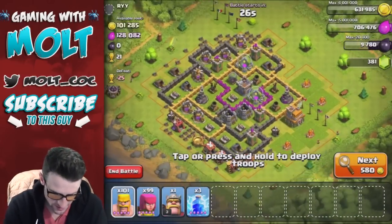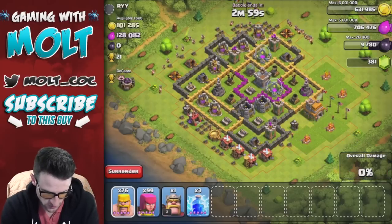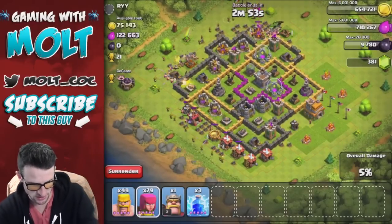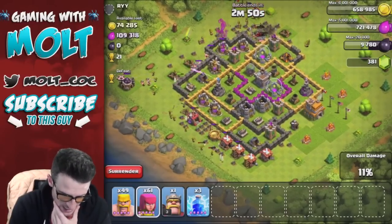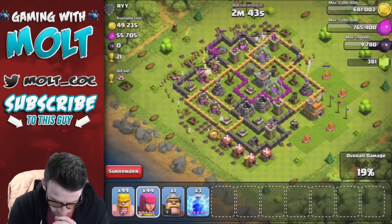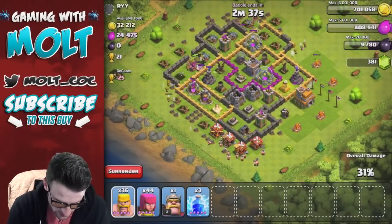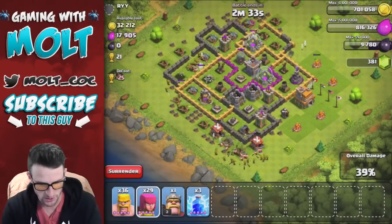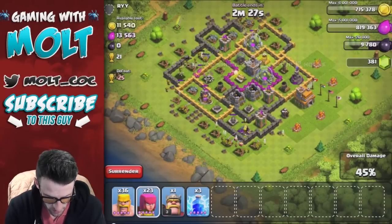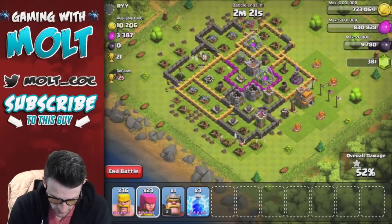Alright guys, so we are going to attack this base for sure. As you can see, most of the loot is in the mines and pumps, so we're just going to spread out a bunch of our barbarians around, bring out the archers, and spread them out as well to help take out these collectors. This person probably had them boosted and it just ended or something like that. We're not going to drop off too heavy because we do have other troops training up. The gold is almost all gone — there's only ten thousand left. We're about to get the majority of the elixir as well.